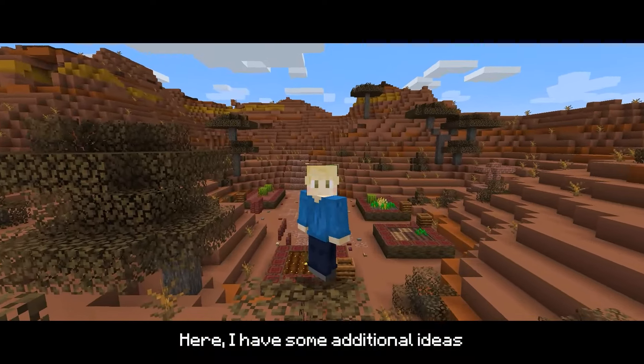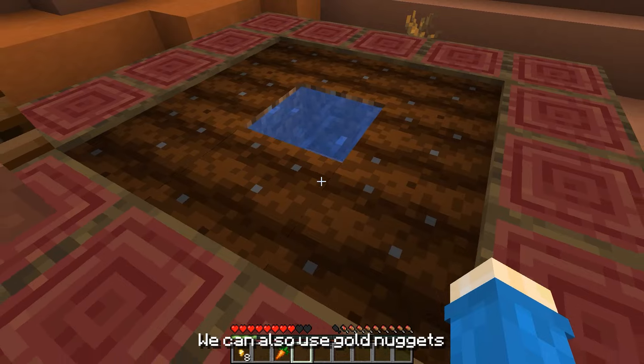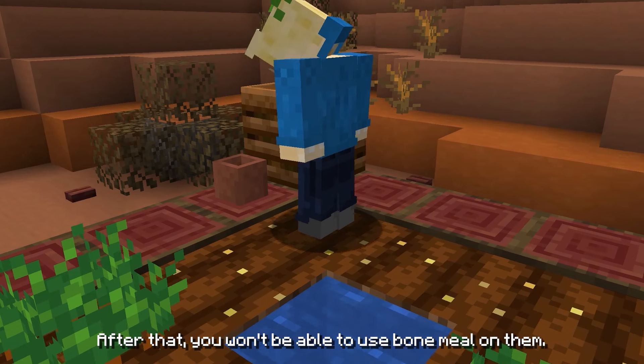Here, I have some additional ideas to share with you guys. Cultivating other crops on coarse dirt farmland will only yield that bush. We can also use gold nuggets on regular farmland to grow golden carrots, but after that, you won't be able to use bone meal on them.